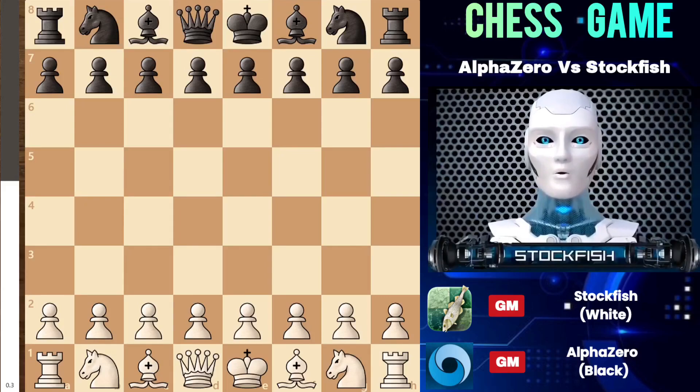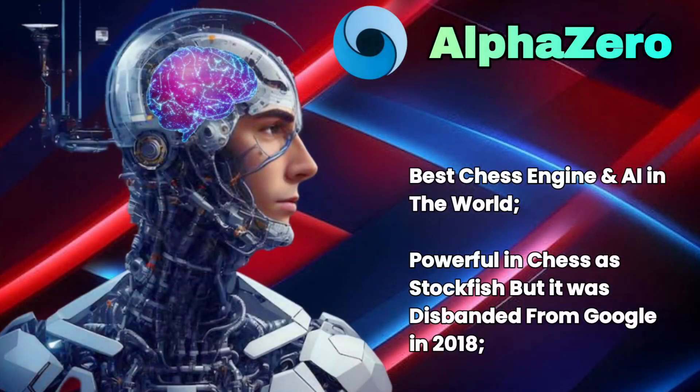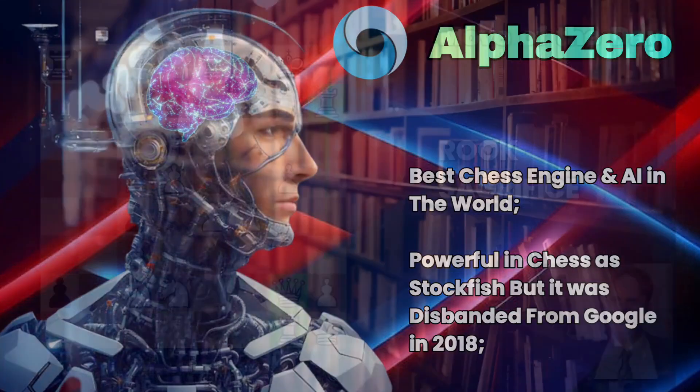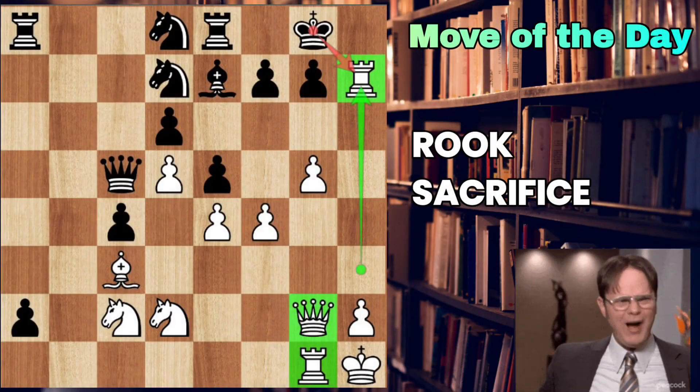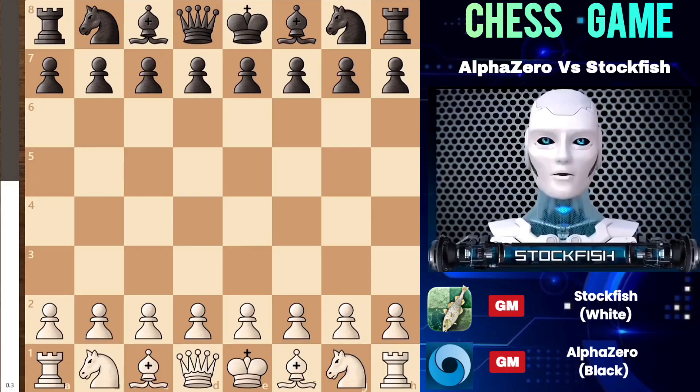Hey chess friends, today I'm going to show you a marvelous and stupendous chess game played between AlphaZero and Stockfish. This game is astonishing as it involves a rook sacrifice on h7, so let's dive into the game without wasting any time. This game isn't a recent match, but it is a classic battle between AlphaZero and Stockfish.